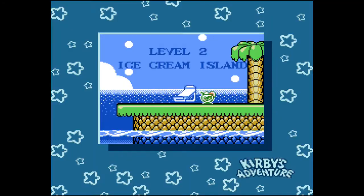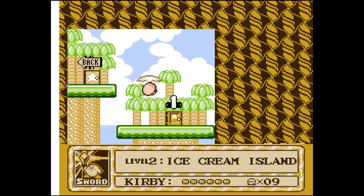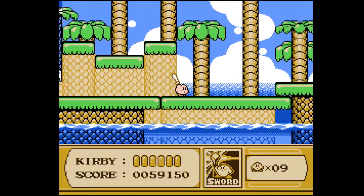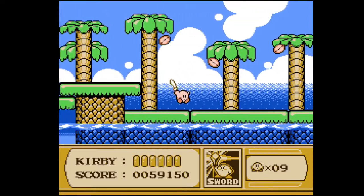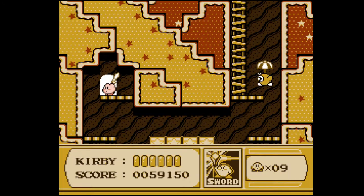It also showcases the big difference that copy abilities make against bosses. Wispy Woods was the first boss in Dream Land as well, but Dream Land didn't have copy powers, so fighting him is a little bit different in this game. Now you've got some options — and some missiles.